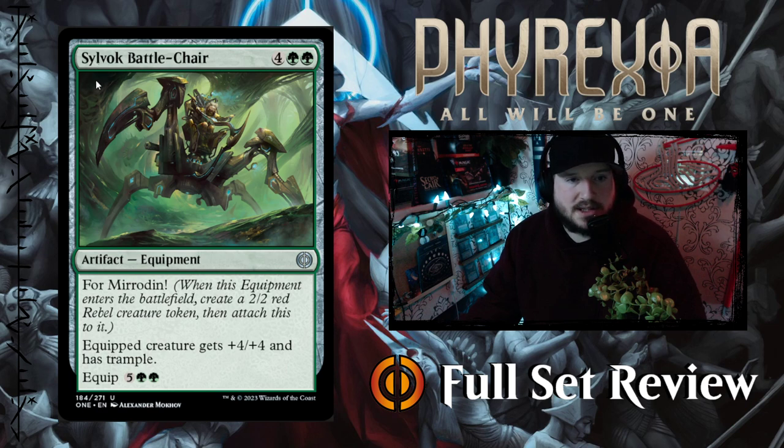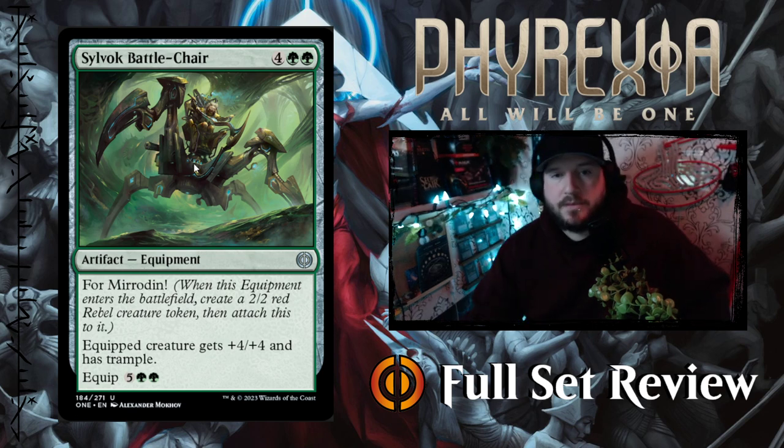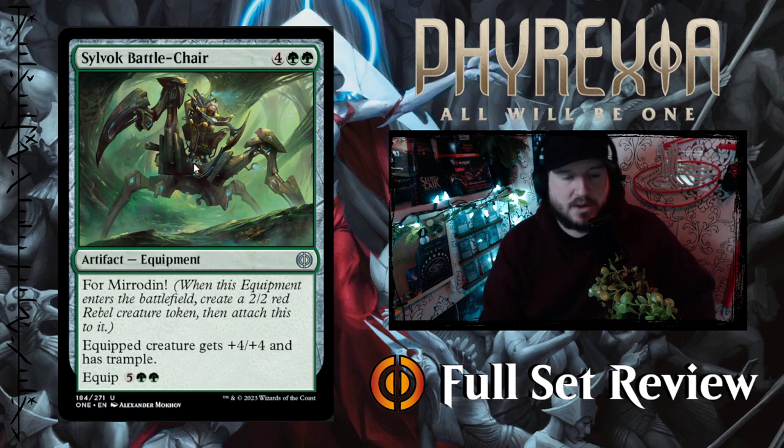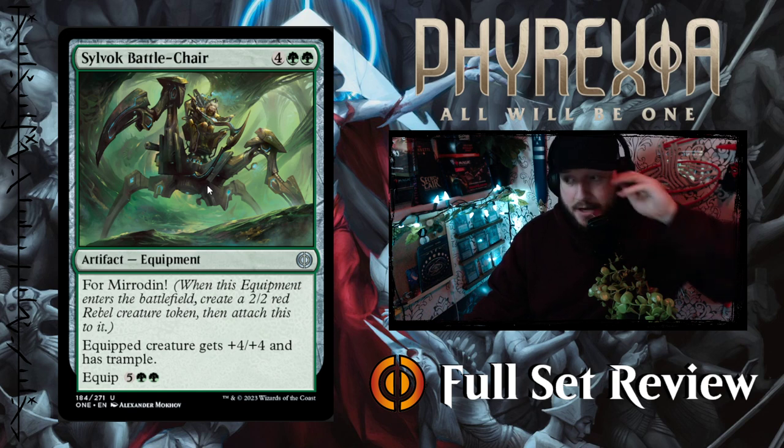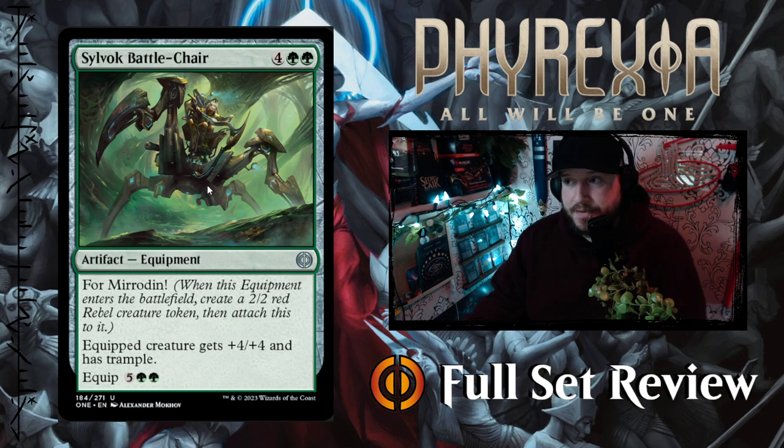Next up we've got Silvok Battle Chair — for 4 green green it's an artifact equipment with 4 Mirrodin, so you get that red rebel creature token. Equipped creature has +4/+4 and Trample, and its equip cost is 7 mana. Wow. I don't think this is going to see any play in Constructed, though it could be interesting for Limited and is definitely a good card for Commander. It's just so expensive — that's not a good card for Constructed formats.